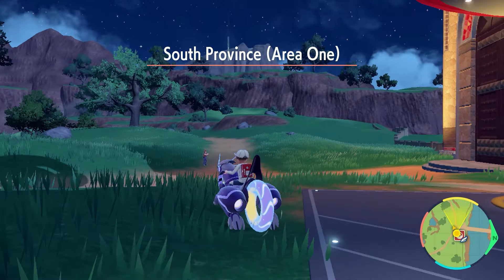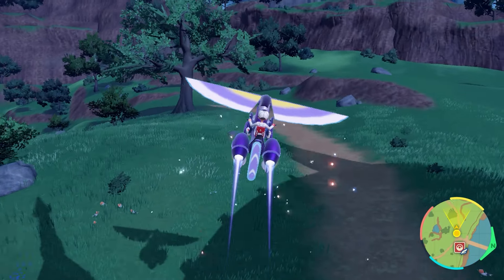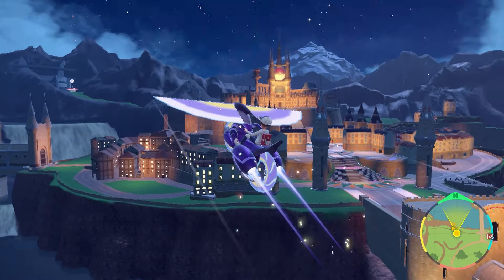It's going to tell you how to fly. Basically, when you glide — so you jump, you press the B button to glide, and then you click down on the left stick, so L3. You click down on the left stick and you just start flying. As you can see, you can just fly — you just go up, up, up, up as high as you want.